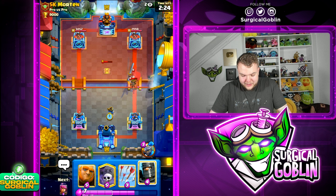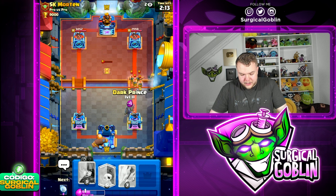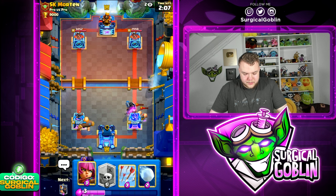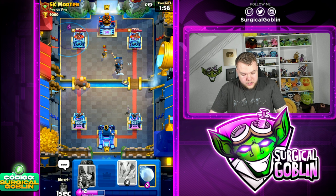Let's go Little Prince on defense. The Little Prince should trade the Guardian without too much damage. Only one shot, so it's fine. Let's go Dark Prince on defense - it'll help against the Royal Hawks but still takes some chip damage. The good thing is we have counter push on both lanes, and he still needs to defend the Giant Graveyard push.